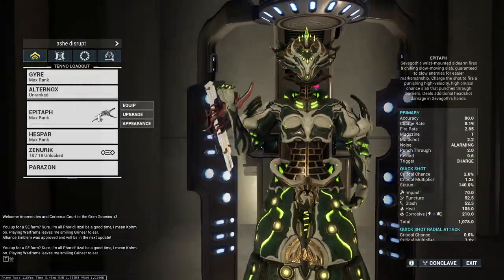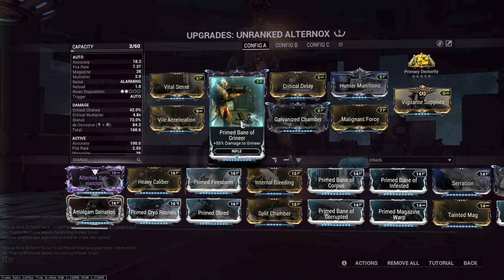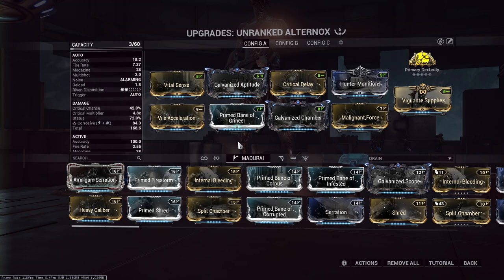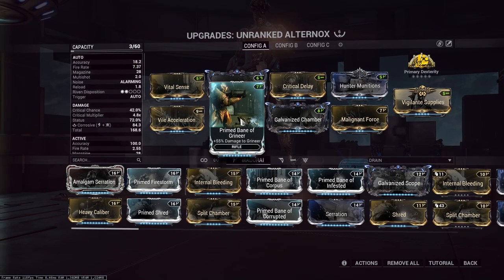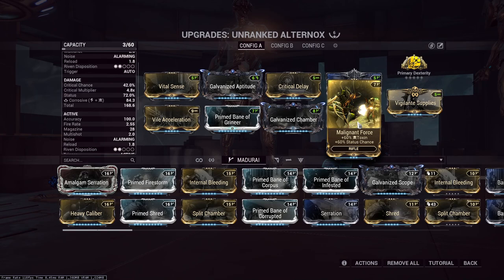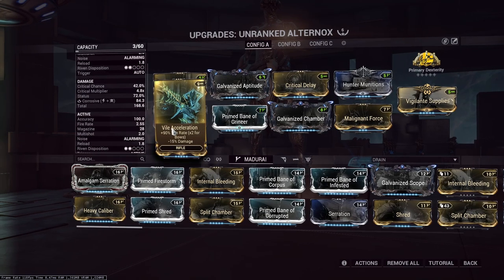Rolling Guard is a must. Now let's talk about the Alternox. If you don't have Primed Bane, that's fine — it'll obviously help your damage significantly, but you could do another Fire Rate and maybe Galvanized Scope if you're waiting on Baro to come around. That would give you decent damage because we are modded for Corrosive. The build: Vital Sense, Galvanized Aptitude, Critical Delay, Hunter Munitions, Malignant Force, a 60-60, Galvanized Chamber, Prime Bane of Grineer, and Vile Acceleration.